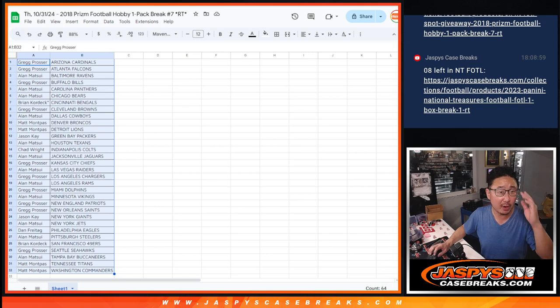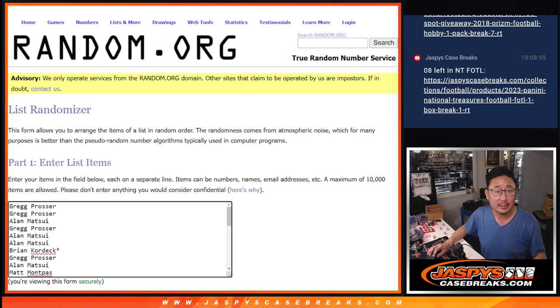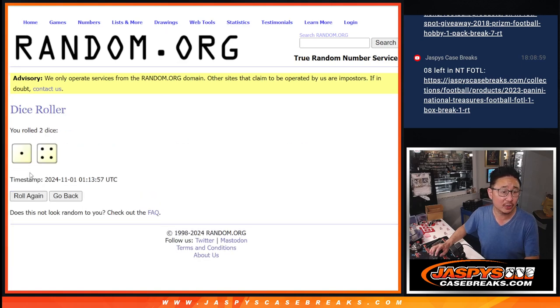Let's flip back over here and see who's going to win their way into NT — first off the line. Let's gather everybody's names, 1 through 32. New dice, new list, and top six after five rolls.